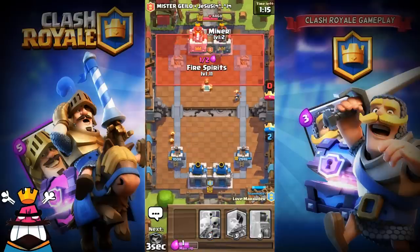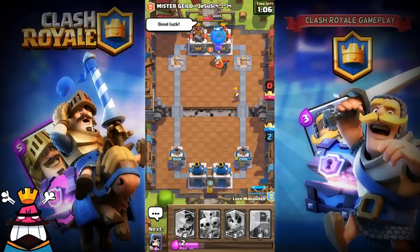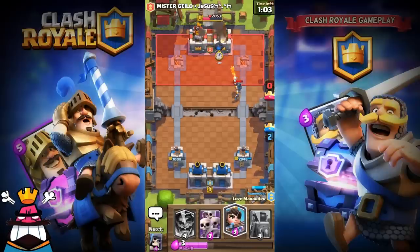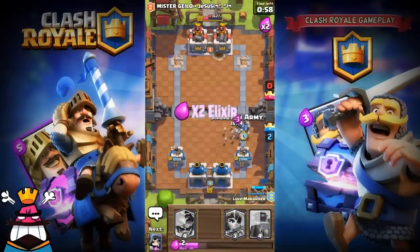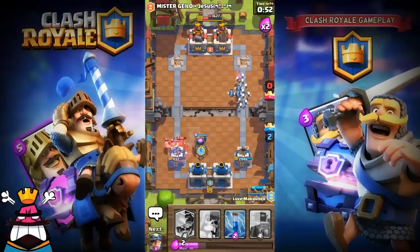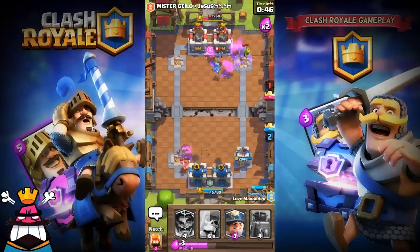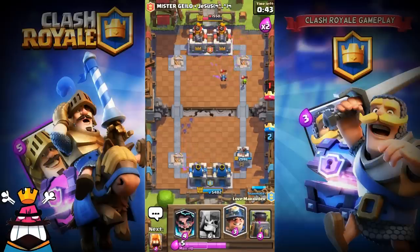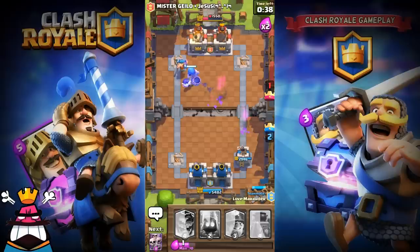Getting a legendary out of the clan chest is pretty hard — my first one, the Inferno Dragon, was about three or four months ago, so this Bandit is my second legendary from the clan chest. Now it's double Elixir. I'm checking on the Pekka — he's pushing the left side with a Hog Rider and Elite Barbarians. I'm going to Zap them and place my Giant Skeleton in the middle with Lumberjack. Going for three crowns!